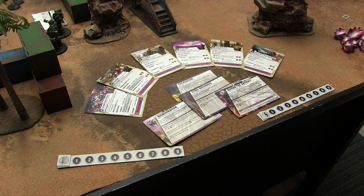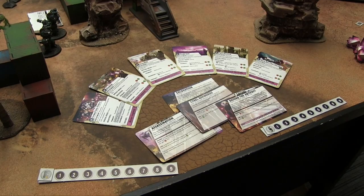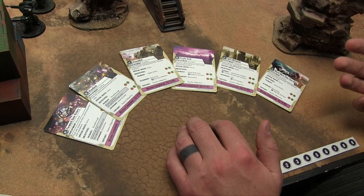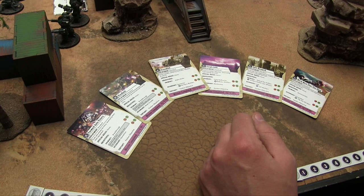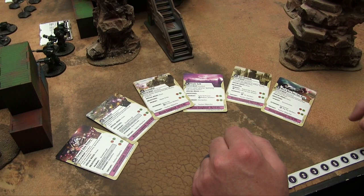For setting up a game, there are two kinds of cards: competitive mission cards and narrative mission cards. The narrative ones are mainly used for lopsided, story-driven games — we'll use those another time. These are the competitive cards. You have six different options and can shuffle them together, talking with your opponent first about any mission you don't want to play — you can pull it out of the deck. In a tournament you'd probably just shuffle all six and deal with what you get. We shuffle and pull out: Bloodbath.